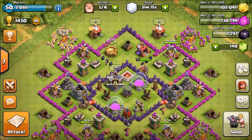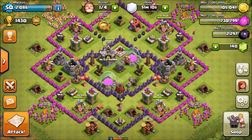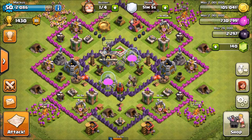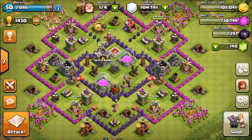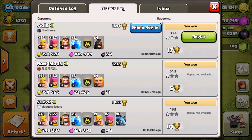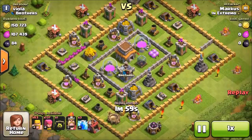I'm starting at Town Hall 7 today, then once I max it out I'll go up to 8 and 9 and show you guys what I personally think are the best, cheapest, and overall best troop compositions to use. For Town Hall 7, I think barge is probably the best farming army you can use. I wanted to show you guys a replay and then a live attack on how to use barge and make it the most effective.